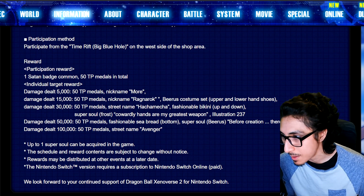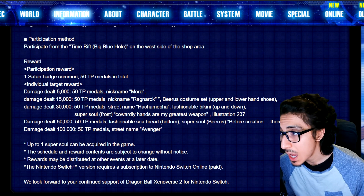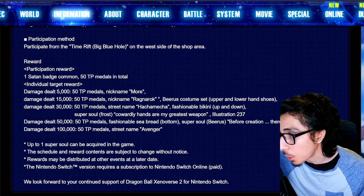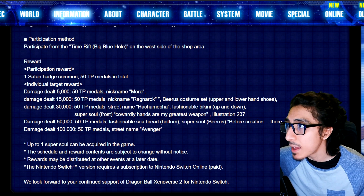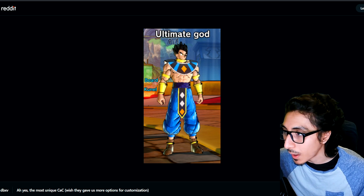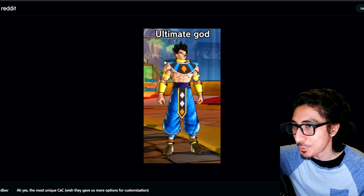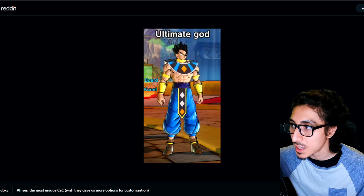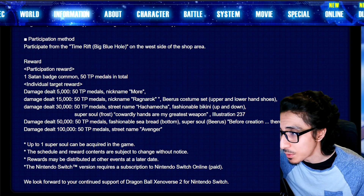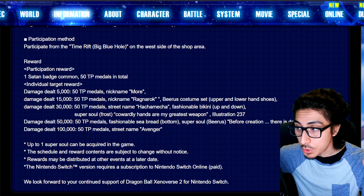For 5K damage you'll get 50 TP medals and the 'Street Name' nickname. For 15K damage, 50 TP medals, the nickname 'Ragnarok,' and the Beerus costume set — the full set: upper, lower, hand, and shoes. Shout-outs to the Gohan cut; everybody's CAC looks like this. I found this on Google — the guy's name was 'Ultimate God.' I'm pretty sure everyone and their mom already has this.